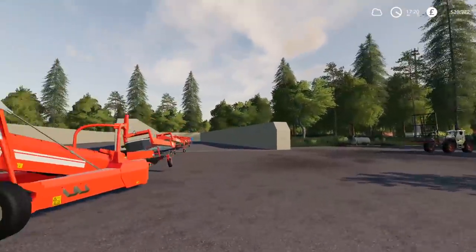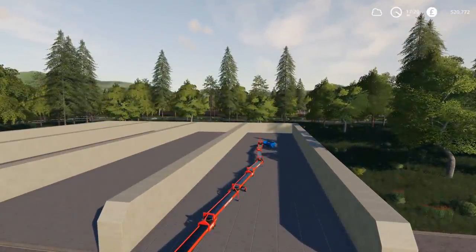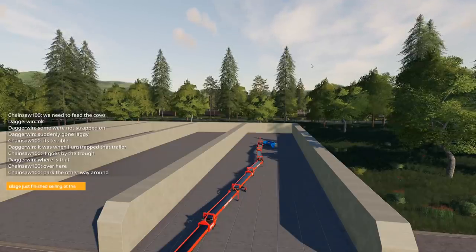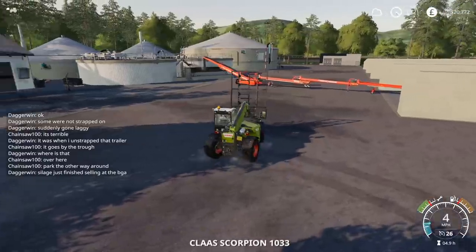There must be next to nothing left here. In fact, that is the final piece. Are we actually going to witness the end? The end is just about to go up the final conveyor belt. Actually, I think it's emptying nothing because it finished ages ago. So we've just got a bit to process - not too much. We'll put it to times five to try and speed it up. And then tonight at midnight we're going to get paid. Silage just finished selling at the BGA - that's an achievement because that was about 1.1 million litres.